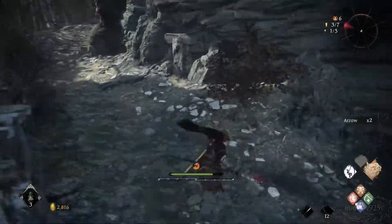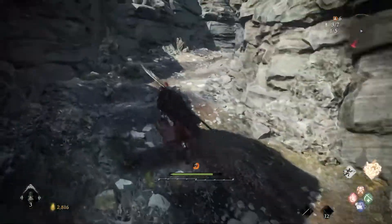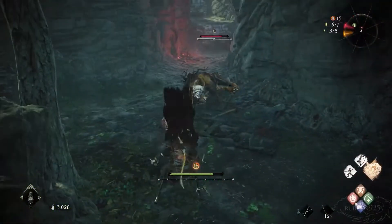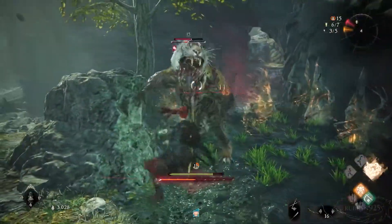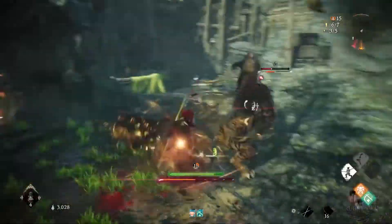The graphics are similar to Nioh II but with an added level of detail, polish, and more notably, artistic freedom. Team Ninja has always been known for their detailed character designs, especially with some of the absurdly wonderful enemies and bosses. But early indications point toward a truly unique and inspired art direction.